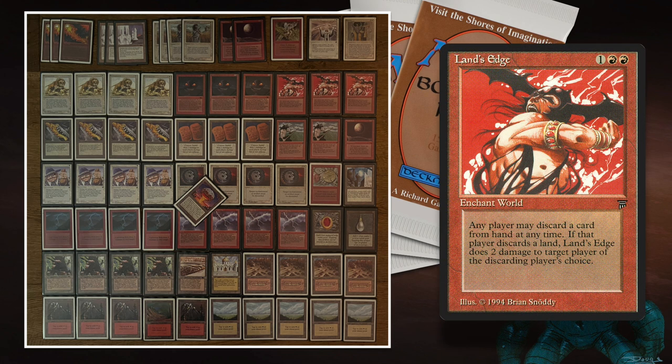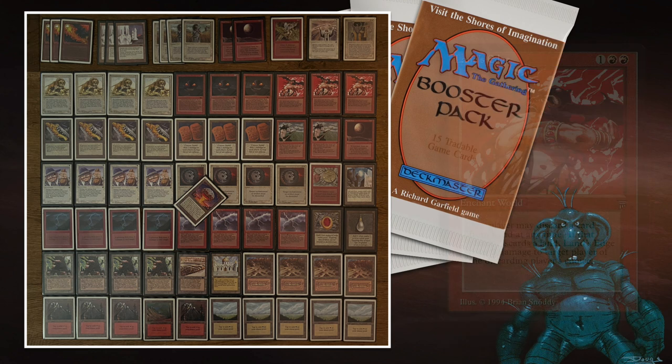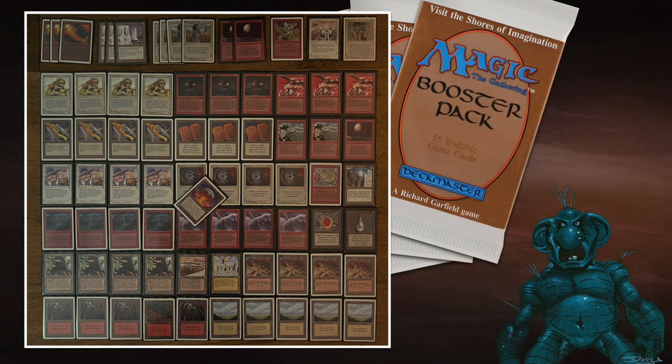Lands Edge is a world enchantment. It reads: discard a card — if the discarded card was a land card, Lands Edge deals two damage to target player or planeswalker. Any player may activate this ability. So it's quite interesting, because your opponent can also activate the ability, making it a bit of a risky card. Usually when you're playing this kind of deck, you don't play out your Lands Edge unless you know that you can win the game on the spot. Most players wait until they have enough lands in hand and have hurt their opponent enough to finish it off.